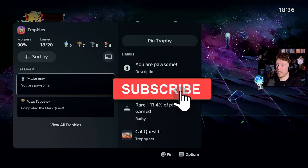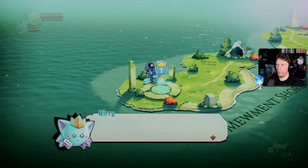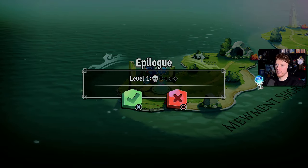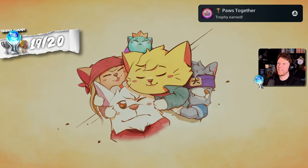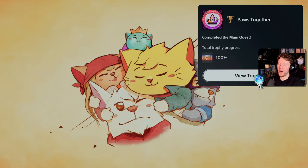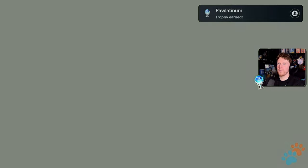All I need to do now is the Paws Together trophy for completing the main quest. Here we go - epilogue, let's get it. Paws Together - another amazing Cat Quest complete, and the Platinum Trophy. 100%. I'm looking forward to Cat Quest 3 because that's supposed to be coming out very soon. But for now, thank you all for watching - take care of yourselves and I'll catch you on the next video.